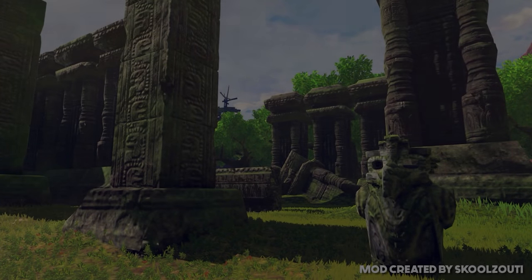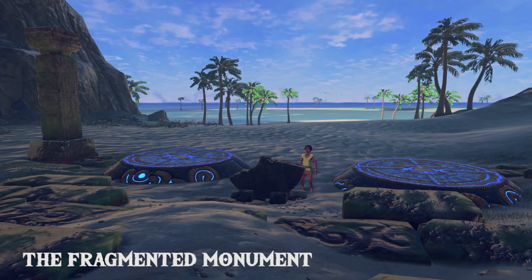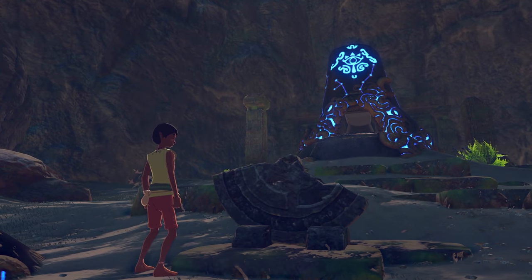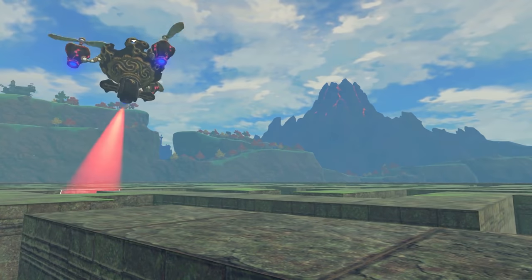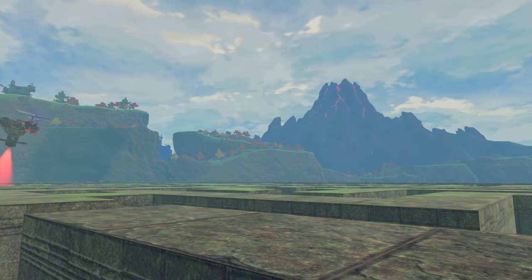Possibility number two: the Sheikah found these abandoned ruins and used them to house some of their shrines. Only one quest contradicts this — the fragmented monument, with the assumption that this relic was built by the Zonai. Given the text's direct connections with the shrine puzzle, the fragment may have been created by the Sheikah to resemble Zonai architecture. The same applies with the labyrinths scattered across Hyrule, but that's another topic for another day.